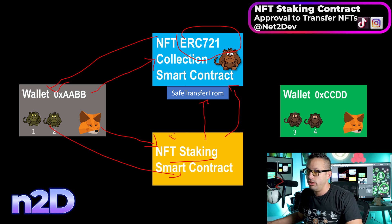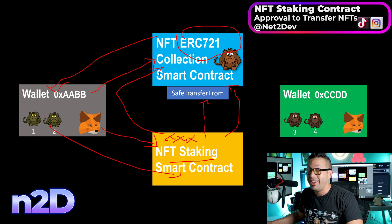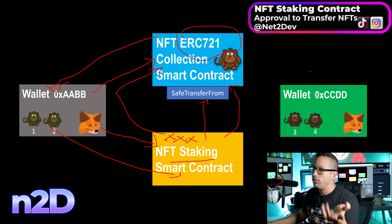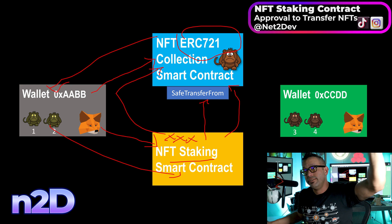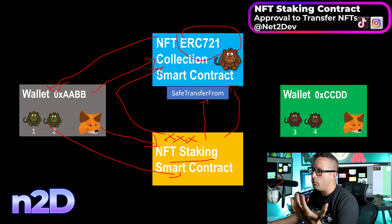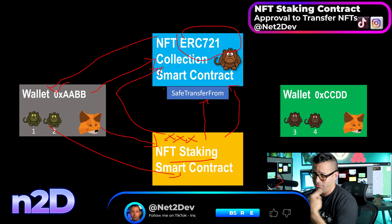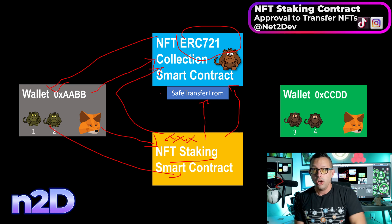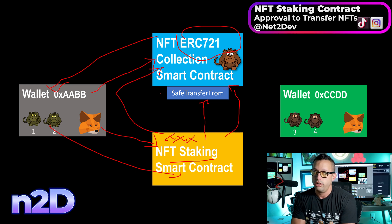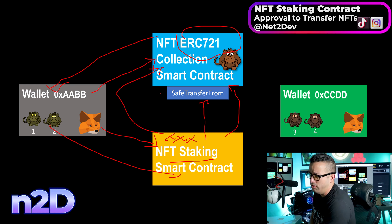As the NFT holder or owner, I need to personally tell the ERC721 collection smart contract: 'Here is the staking smart contract address — I want you to approve that address to manage my NFTs.' That's why you're getting that failure. It has to be done per holder, because you don't want any other user moving tokens that aren't theirs — you want to protect the assets of all your holders. You might be wondering: NFT holders won't go manually to the token smart contract and approve every single staking interaction — and you're right, that's not practical.